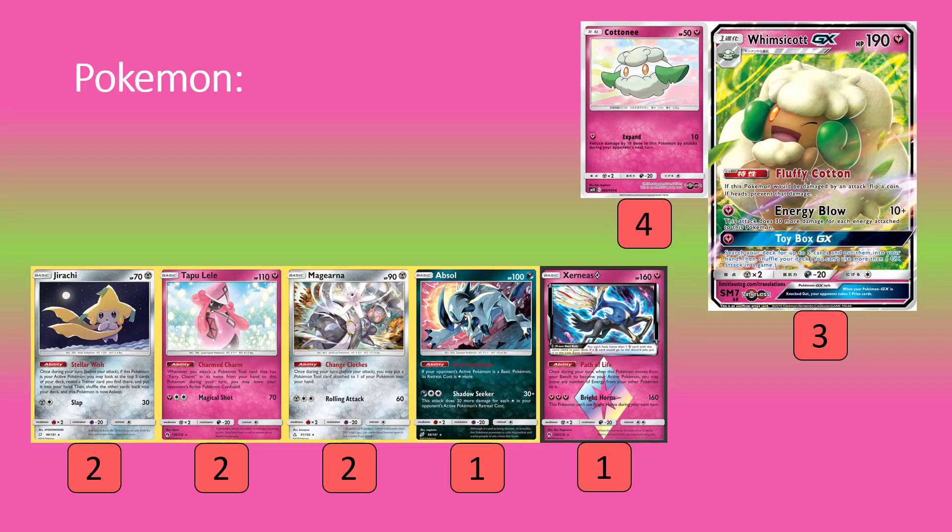We're hoping that setup sticks in play. Obviously a lot of decks are playing Let Loose and their own Judges, but the whole idea is we hit them with Judge first and then go for Toy Box after. So they're left with not much to do and we get the perfect setup with our GX attack. Supporting that, we have a couple of Jirachi for Stellar Wish for consistency, helping us dig out of Judge hands we do to ourselves a lot with this deck.